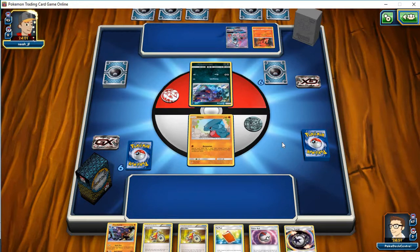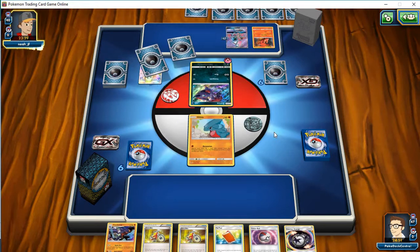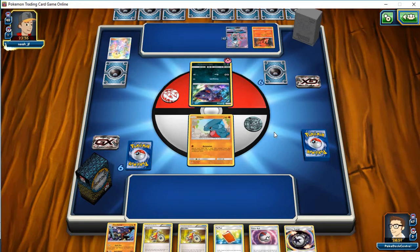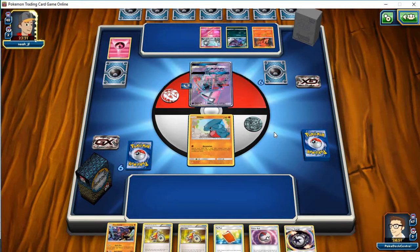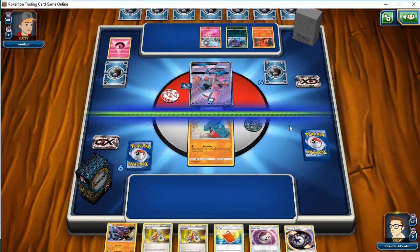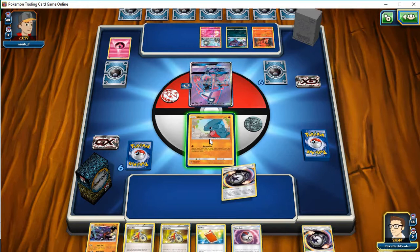Turn one Lillie. Maybe he still has an Ultra Ball to play. It looks like it's Gardevoir. Let me just take a second to brag a little bit, because one of the first articles I published on Pokédex Central way back in November was Gardevoir Zoroark. Nobody was playing it and I thought it was pretty good. Sure enough, at the next tournament, Tord Reckliff shows up with Gardevoir Zoroark. I'm completely being facetious — I'm sure he did not get the idea from me.